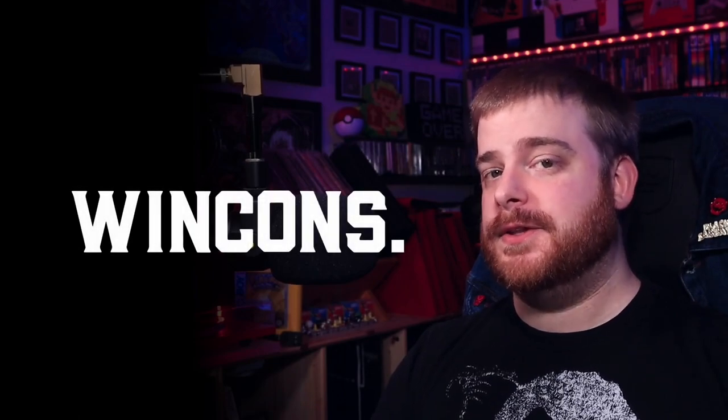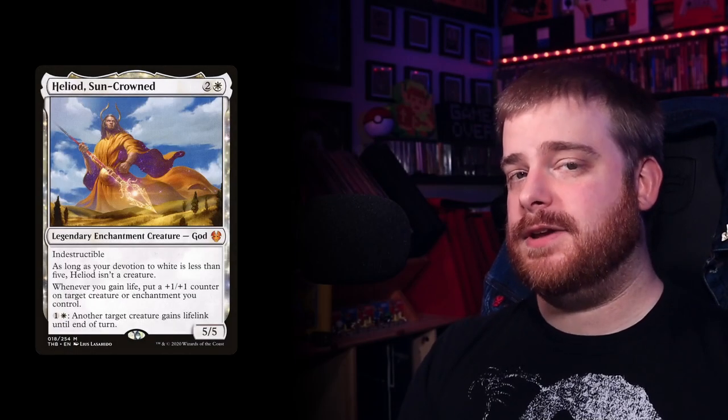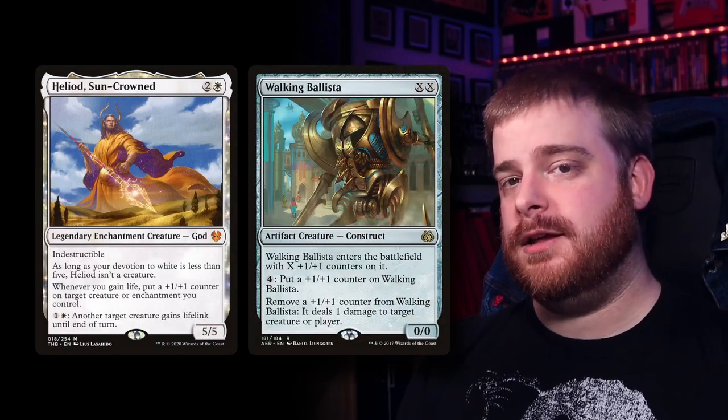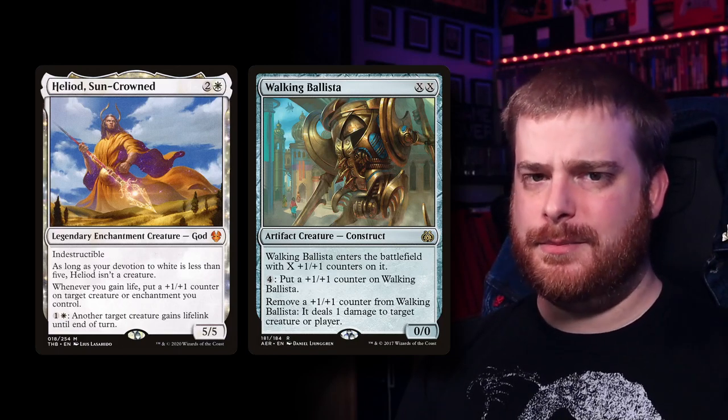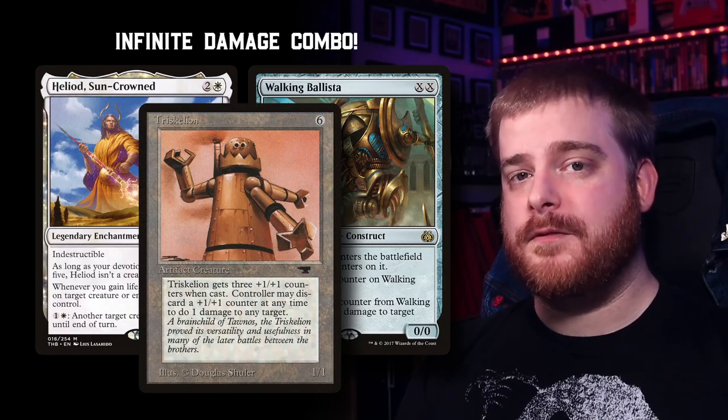Last but not least, we had to add the life gain win conditions. Aetherflux Reservoir is a pretty obvious add — we're gaining lots of life and casting lots of spells. This thing is at least going to be a one-player killer, potentially the whole board if they let it go unchecked. Ajani, Strength of the Pride may seem like a weird win con here, but being able to drop this guy down and wipe your opponent's board of all non-land permanents — leaving your board free and clear just for having a little extra life — is really fun. And of course, the Heliod-Ballista combo is going to be in here. If you're not familiar with it, go look it up. We're also running Triskelion as a backup for Ballista.